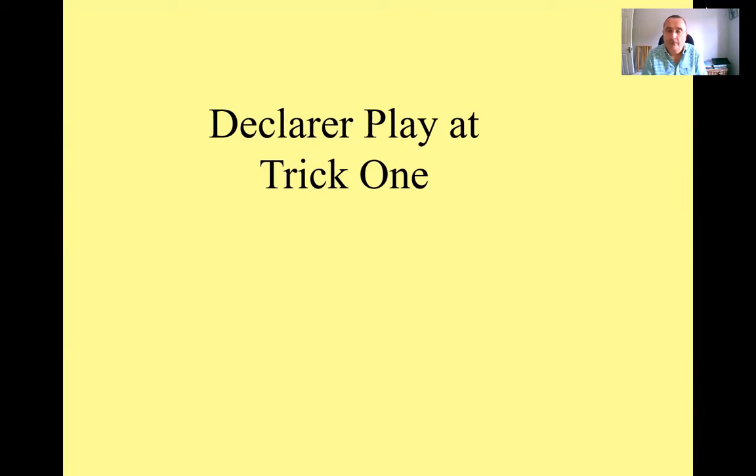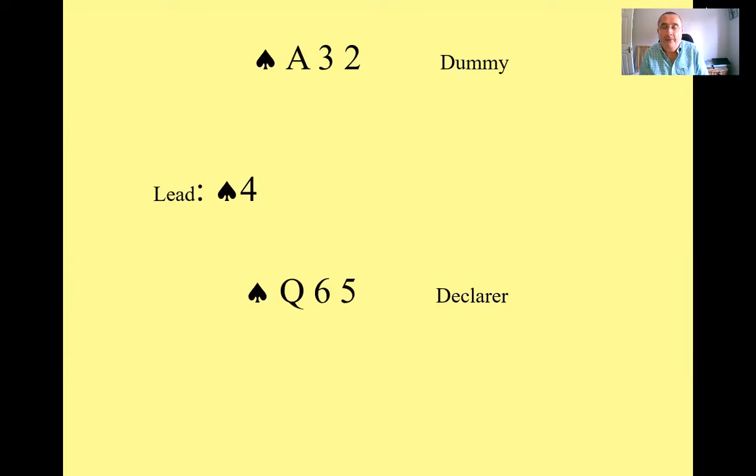Let's start with a simple example where you are declarer. On opening lead, the opponents lead the four of spades. Dummy has the ace-three-two and you've got the queen-six-five in your hand. This lead gives you a golden opportunity to make two tricks, whether in no-trump or a suit contract. As long as you play low from dummy, you should be able to make two tricks. Either your right-hand opponent plays the king, which promotes your queen, or if they play a lower card like the jack, you beat it with the queen and make a second trick later with your ace.